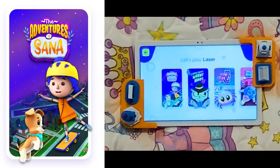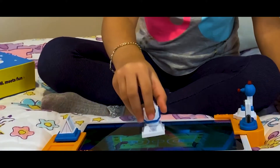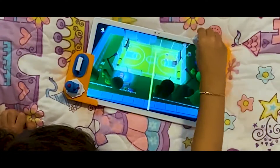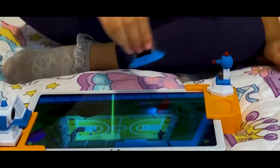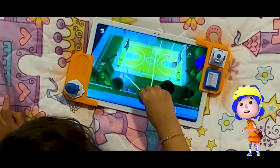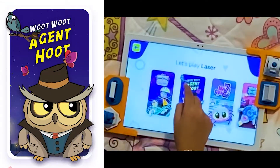The Adventures of Santa! Place the light. Now, place the mirror anywhere along the beam. Oh, jolly! Off we go! Woot woot, Agent Hoot!